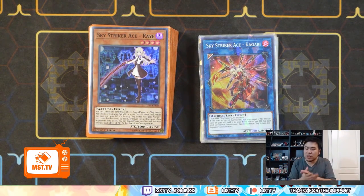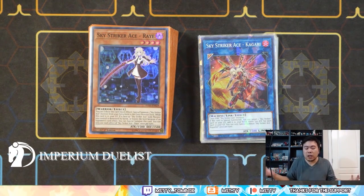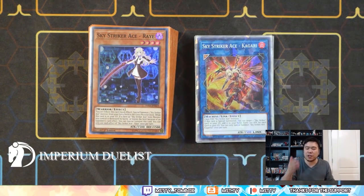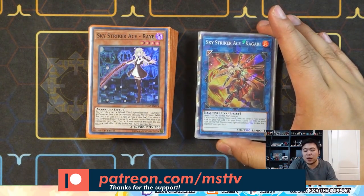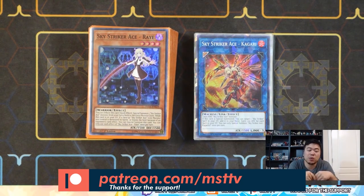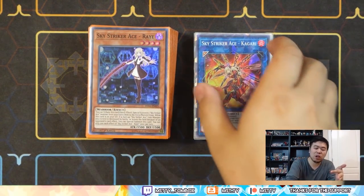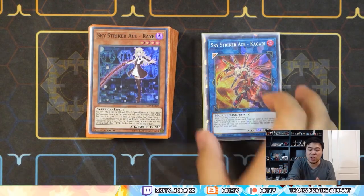It's TomVox here and I'll get straight into this deck profile. This is my Sky Striker Ace deck profile. I've done a proxy deck profile about this before and went into detail explaining every single card. I'll go through it again, but this is my updated build. I definitely recommend trying this one out. Remember this is just a foundation — you have to change it to how you like it because it's a very flexible deck where you can modify the ratios as you need.